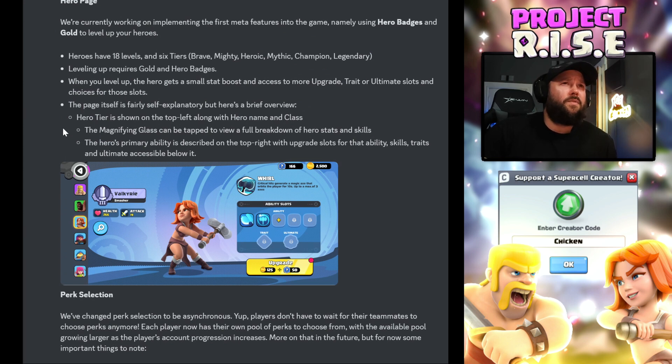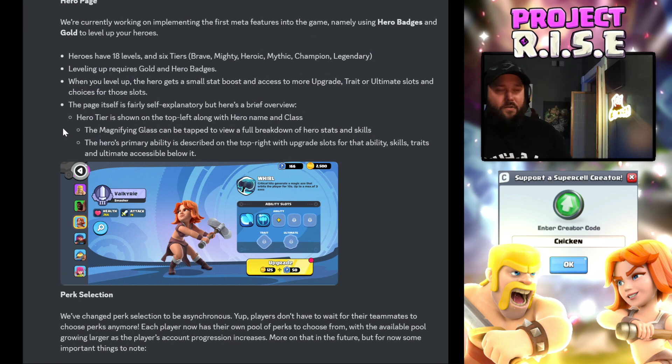So we've got the Valkyrie — she's a smasher. This is who I played mostly in the pre-alpha; she was really good, very fun to use. You can see right here that everything looks so much better. This screen looks amazing compared to what we were playing with. So 266 health — we can see your health and her attack, and it looks like there's going to be room for more stats there. Lots of ability slots, and then we have the chance to upgrade them as well.